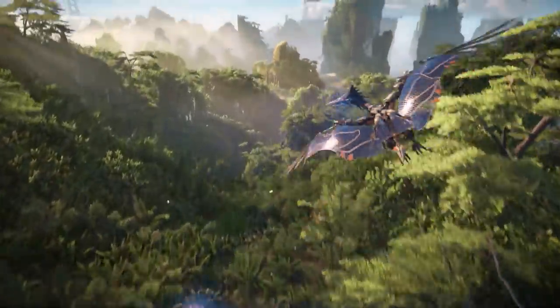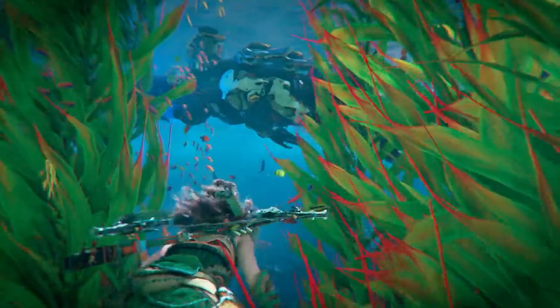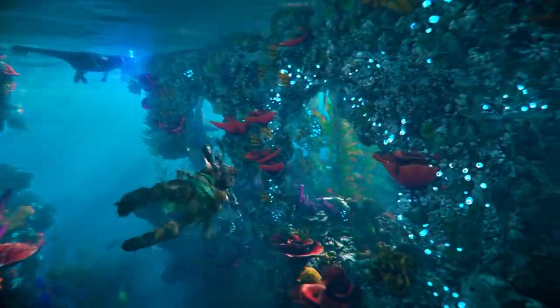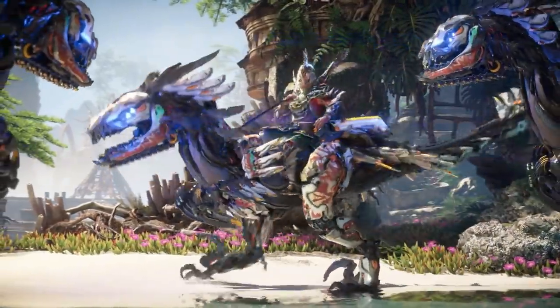The player will need to be smart and creative and use all of the combat options shown to deal with a large variety of deadly machines: Sun Wings in the sky, Clawstriders and Tremor Tusks on land, Stepmaws in the water, even the seemingly harmless Burrowers that swim by briefly. They are all dangerous, and even more so when overridden by human rebels.